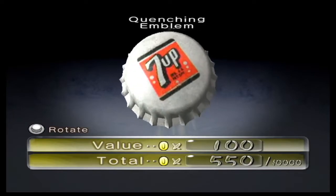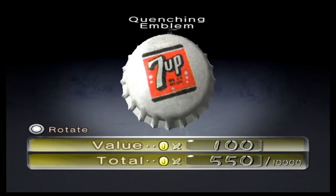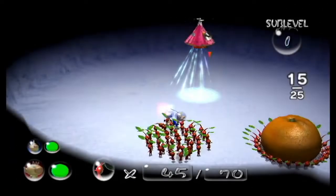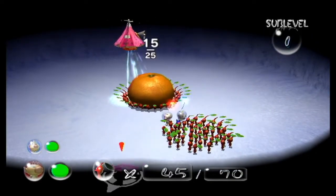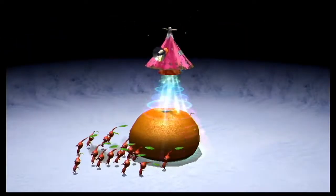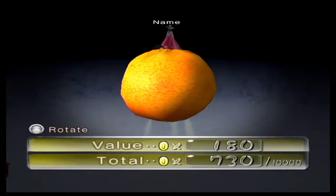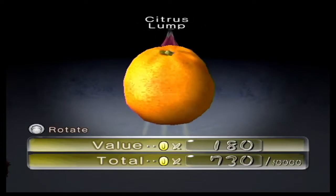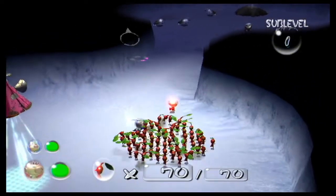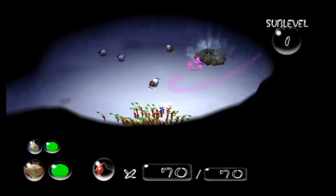We have a 7-Up bottle cap, the Quenching Emblem, worth 100 Pocos. And we have another treasure on the way — worth 180 Pocos, we have the Citrus Lump. I do feel like the names add a lot to this, to be honest. But also, we have another hole over here.